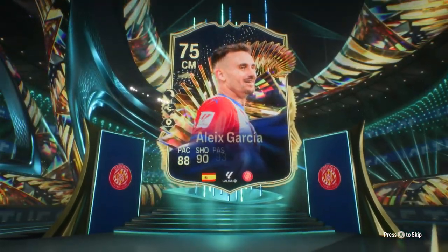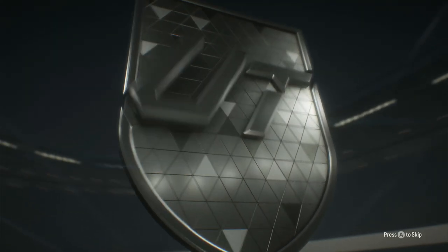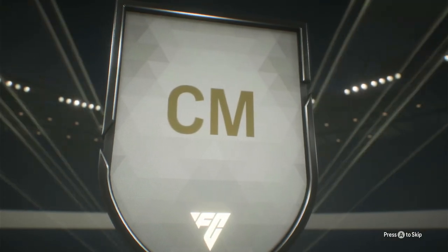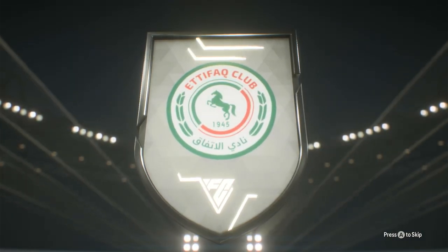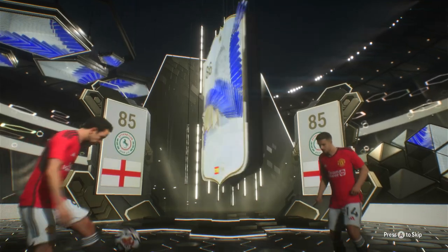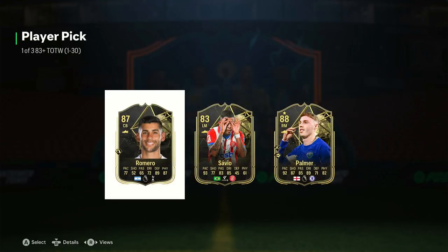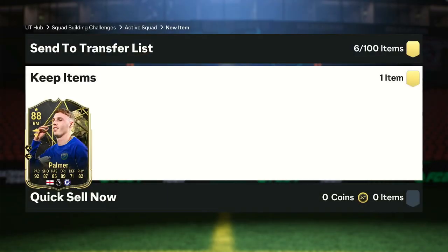That's going to be Alex Garcia - not bad, we need Team of the Season so that's helpful. Oh, a dupe. Then an icon - Team of the Year icon, Xavi! Not bad at all. Then a Team of the Week pick - Cole Palmer, he's meh.